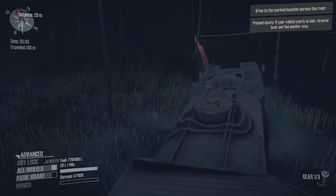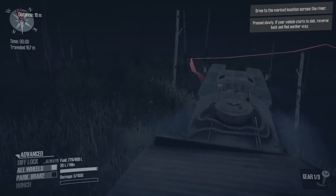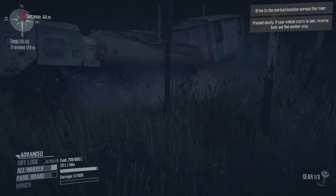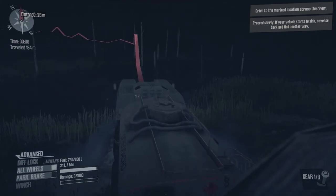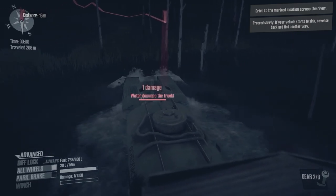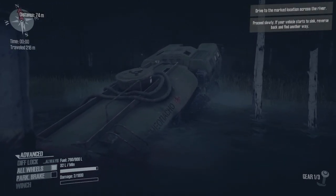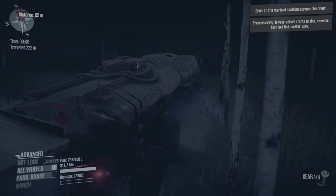I can see why they gave you the crappiest trailer to make your life miserable, although I don't think anything could be as tough as episode six where we had to pull the truck out of the water. The warning says proceed slowly — if you start to sink, reverse back and find another way. Hopefully the garage trailer survives. Dangerous water level — we know all about that.